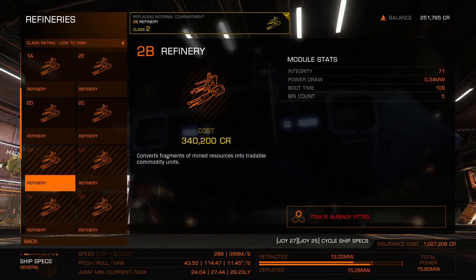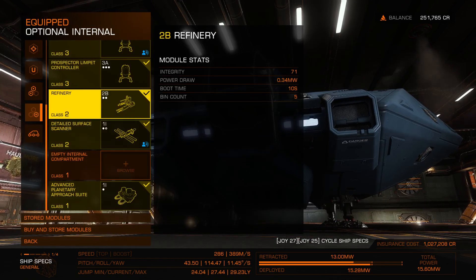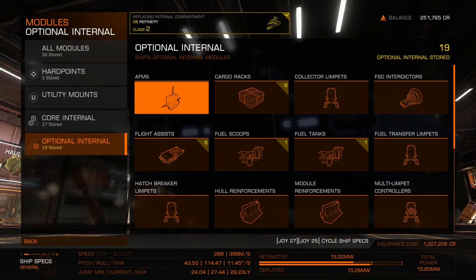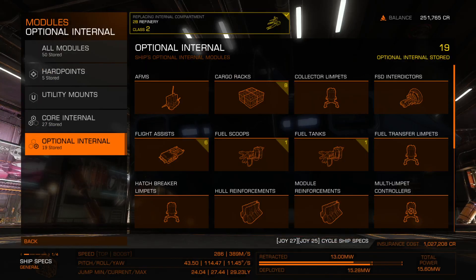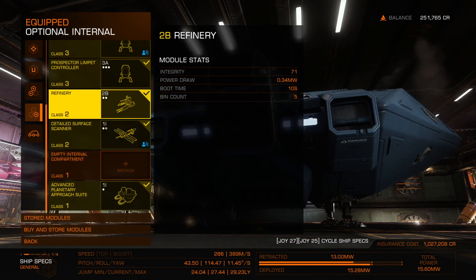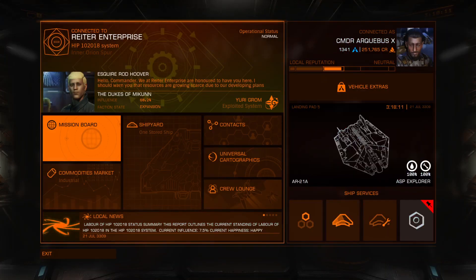Okay so I can live without the better refinery for the moment, unless... oh, I know what I'll do. First let me set up fire groups. I need to remember how this was configured. Hmm, where's the prospector? There it is — prospector goes on fire group two.